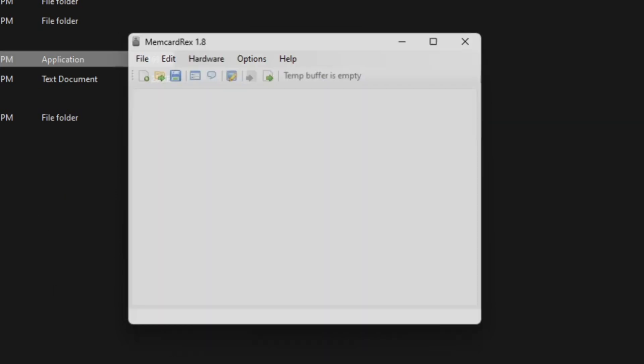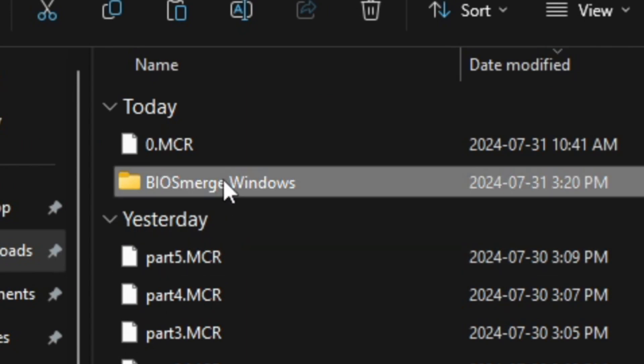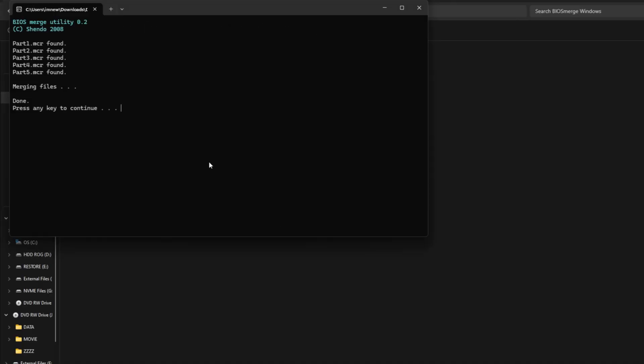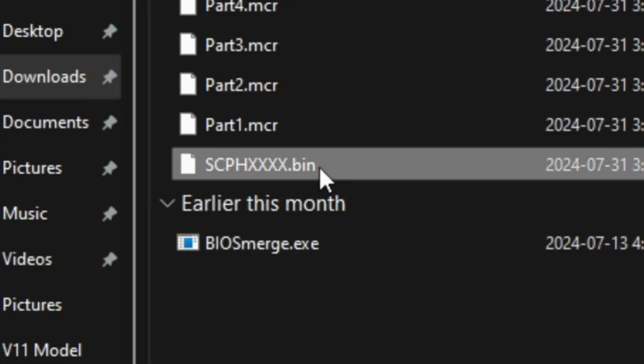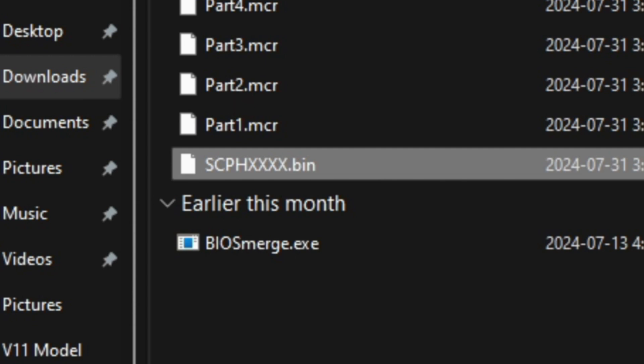Now exit out of MemCardRex, go back to the DMG BIOS Tools, go to the BIOS Merge Windows folder, and double-click on bios_merge.exe. If you did everything correctly, it'll say 'Part 1, Part 2, Part 3, Part 4, Part 5 all found — merging files done. Press any key to continue' — the any key is just Enter. After that, copy your scph_xxx.bin file somewhere safe on your computer, because that is your BIOS and we'll need it for the final video.